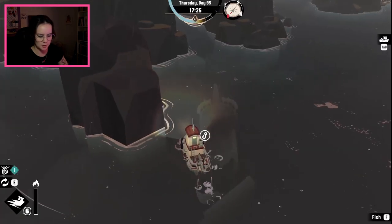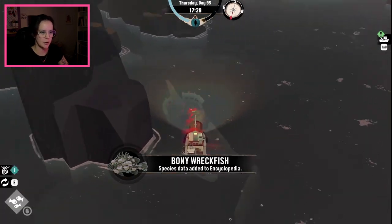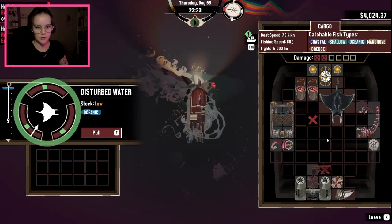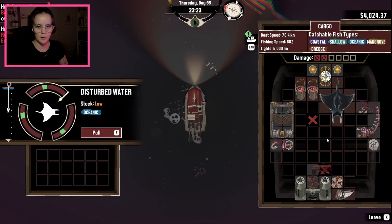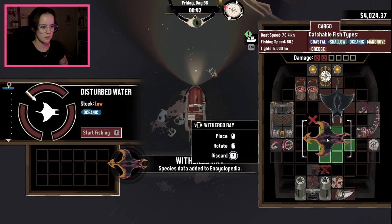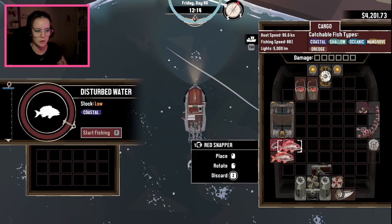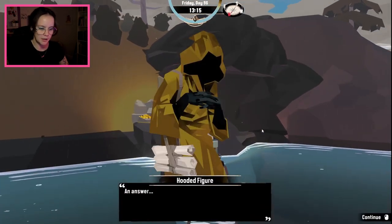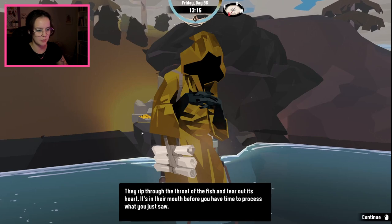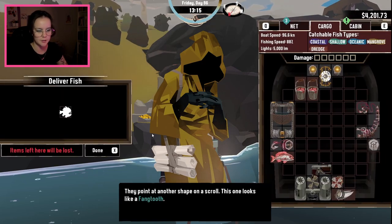Got it. Bony wreck fish. Here he comes — leave me alone. Withered ray. That's one for our friend. They rip through the throat of the fish and tear out its heart. It's in their mouth before you have time to process what you just saw. Another — a sacrifice. They point at another shape on the scroll. This one looks like a fang tooth.